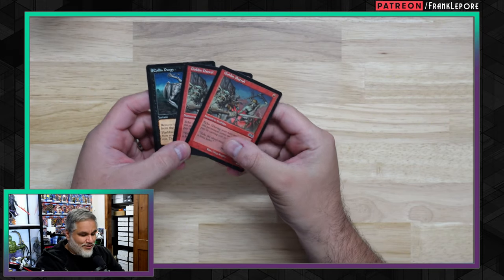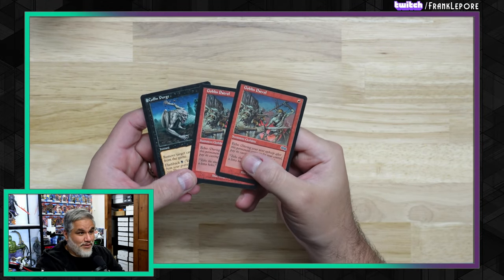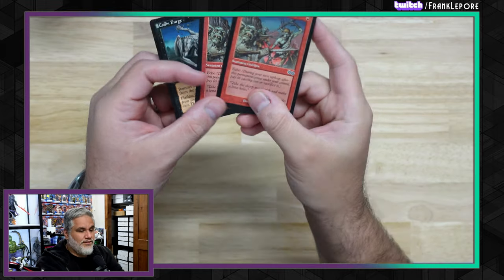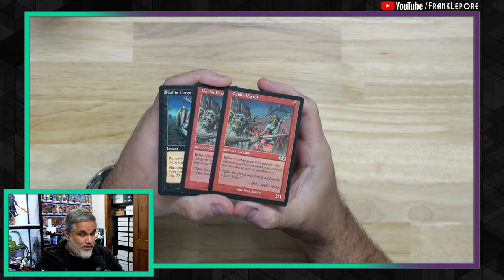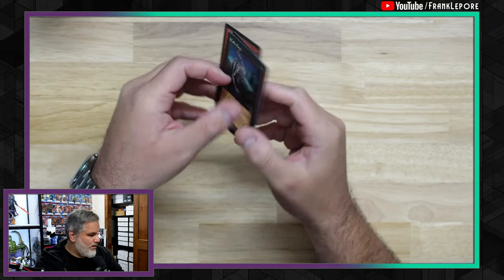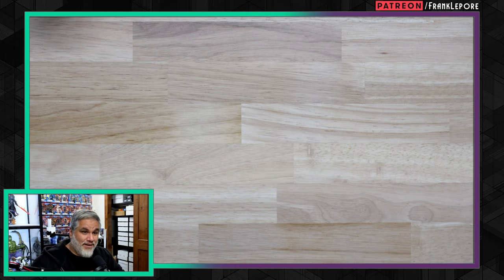Here's an order of one Coffin Purge and two Goblin Patrols from Urza's Saga. These are just for pre-modern. I've been really diving into pre-modern — I think it's a super cool format. Hopefully in the near future I can play some. Me and Katie are moving to San Diego in 2024 around July, so I assume there's probably a pretty good magic scene there and maybe we can get some pre-modern going, if the format's still alive by then.